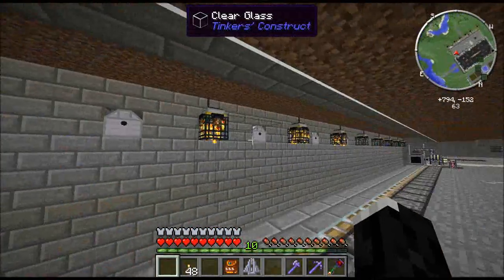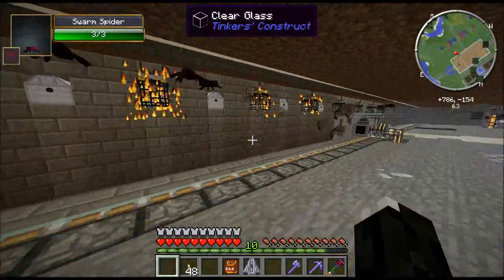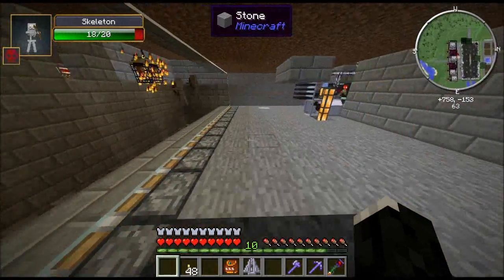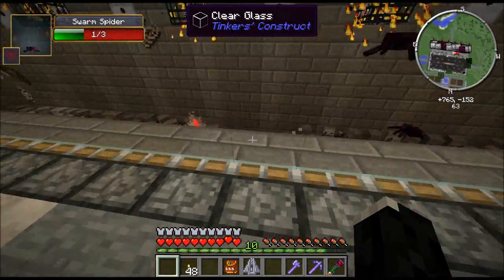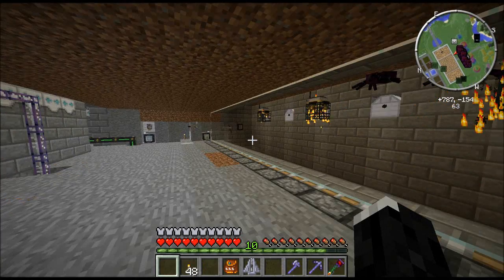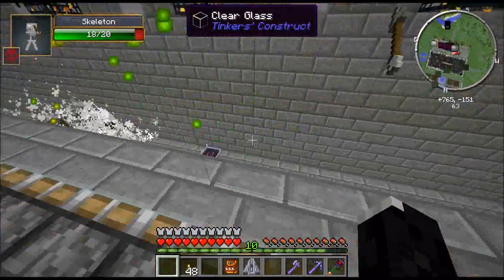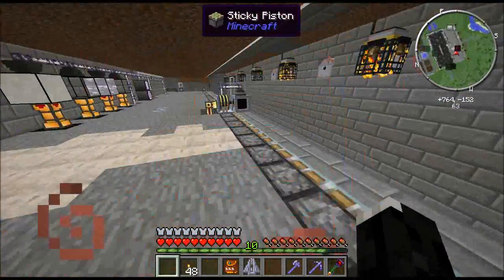Back here we've got a mob farm with a whole bunch of spawner contraptions — mostly skeletons, but we've got some swarm spiders as well. This is the source of those bones and most of the string. It's quite a high-production mob farm, although it's actually a little too high-production. There are long delays between the fans, which pushes the monsters into the harvesters. The farm's actually turned on, so there's nothing to worry about. You can see the fans are active now.